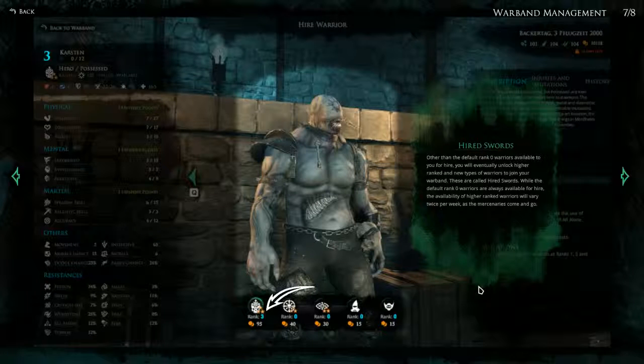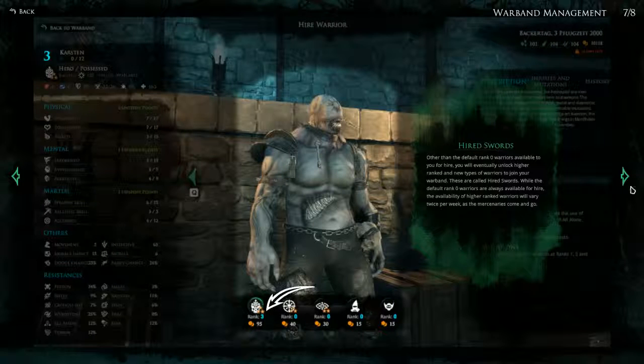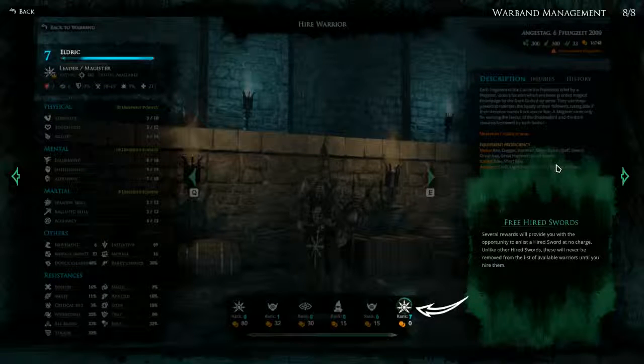Hired Swords: other than the default rank 0 warriors available to you for hire, you will eventually unlock higher ranked and new types of warriors to join your warband. These are called hired swords. While the default rank 0 warriors are always available, the availability of higher ranked warriors will vary twice per week as the mercenaries come and go. So we can recruit already skilled warriors if we have the money — that will probably be more of an option in the later part of the game. Several rewards will also provide you with the opportunity to enlist a hired sword at no charge, and unlike other hired swords these will never be removed from the list until you hire them. So those look like scripted characters we can get because of story events.